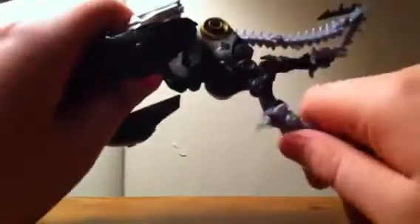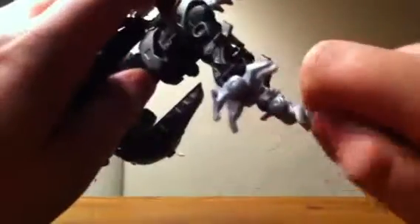Alright, so to transform him, all you do is take his tail, pull that down, fold that. Next, you unpeg this from his legs, rotate the legs out of the way, just fold them in, then adjust them like that. The reason I got this guy was because I like the colors — I didn't want the second movie version of him. Next, just split that.